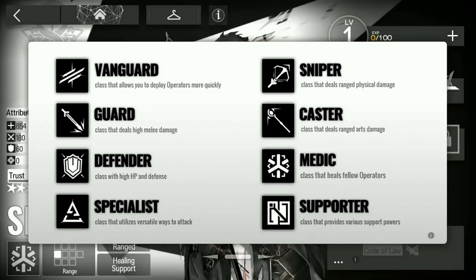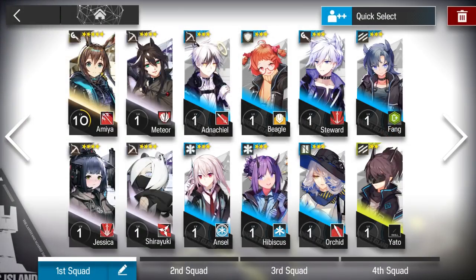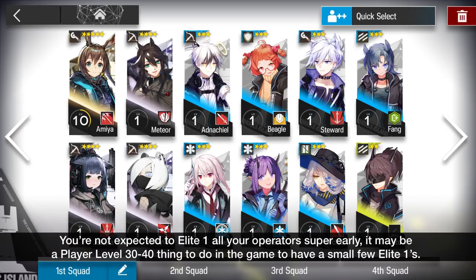It is generally safe to build any starting 6-star that you own, even if it's a Medic or Supporter. Pick a starting squad of 12 to 20 units, whoever looks nice to you. Make sure they span across the classes. Then make them all Elite 1 first. Afterwards, choose to Elite 2 your first 6-star, 5-star or any unit that you'd like a lot.